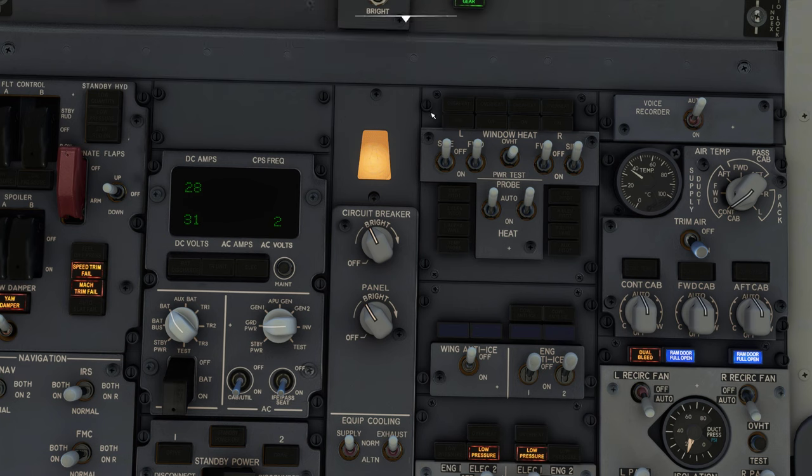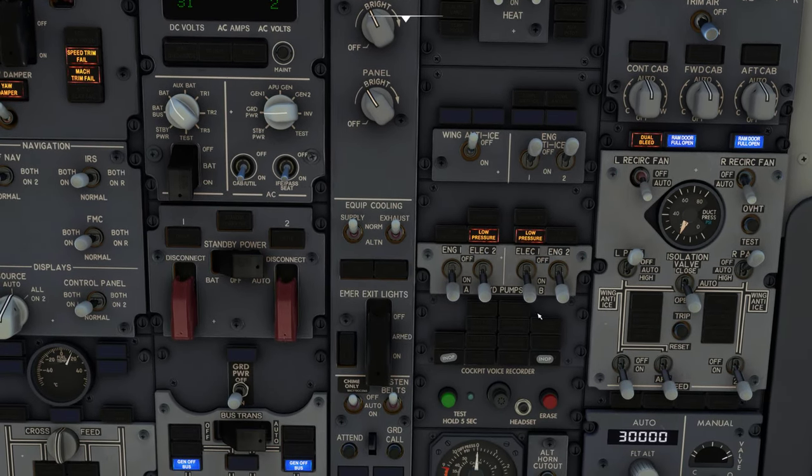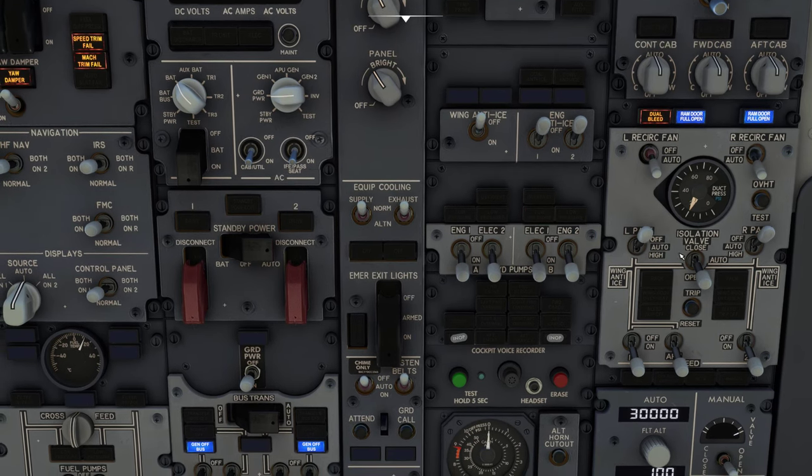Now we've got the engines started. We're going to go up to window heat — one, two, three and four; the middle button we don't touch. Turn on the two probe switches. We go down to here — hydraulic pumps, turn on and turn on. We've got two packs, so we're going to put that to auto and put that to auto.